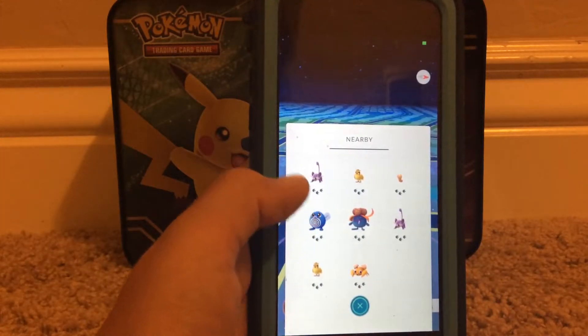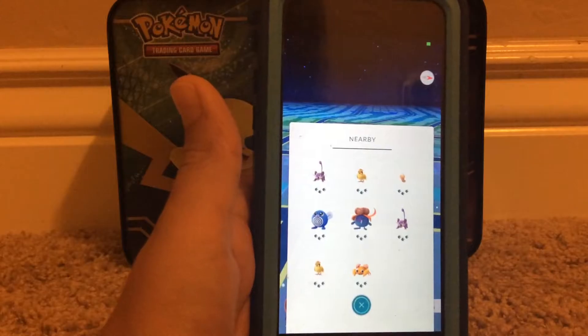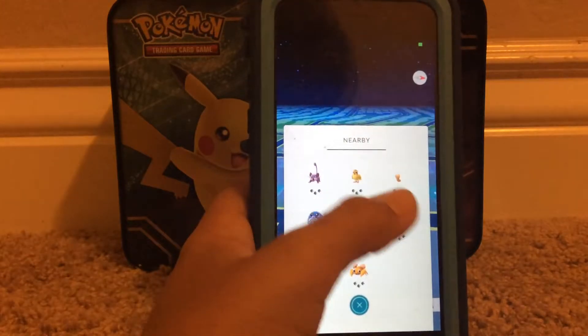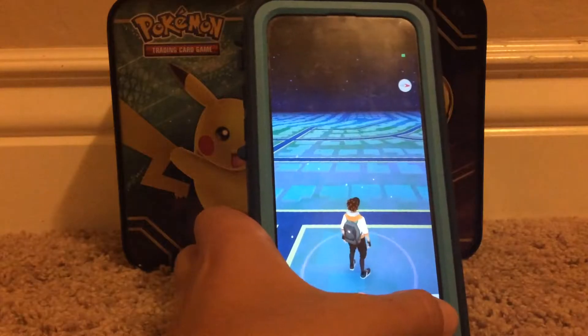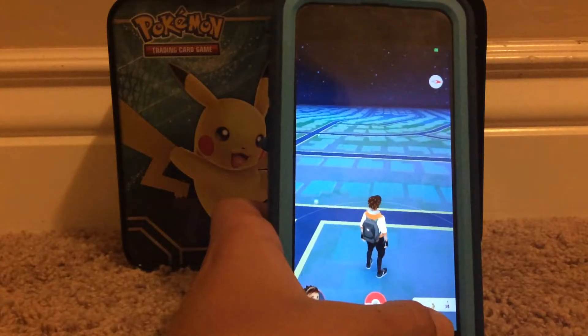One footstep would be like 100 or closer. Right now the closest are Rattata, then Pidgey, then Weedle. Out here it shows Rattata over here, which can get kind of confusing sometimes. Rattata is still the closest, but it shows it on this side down here.